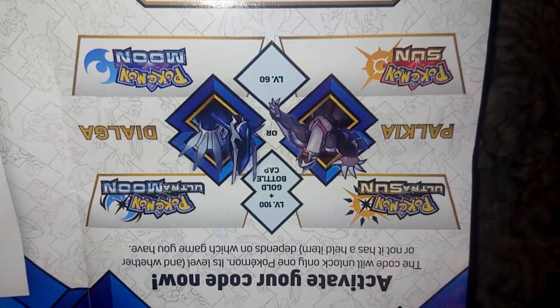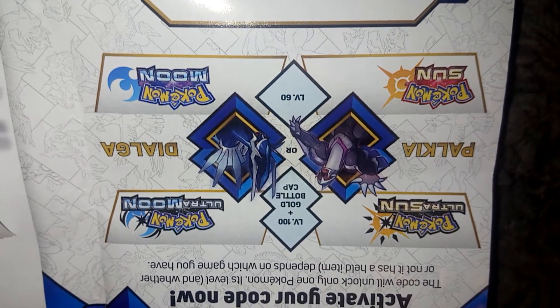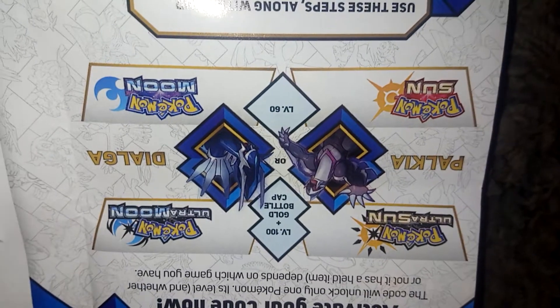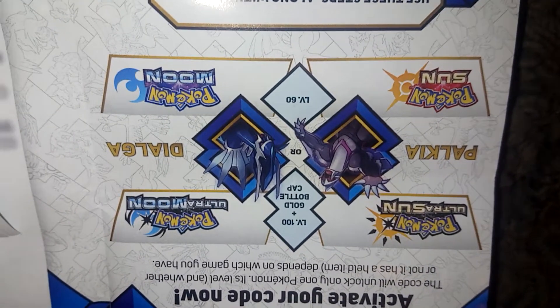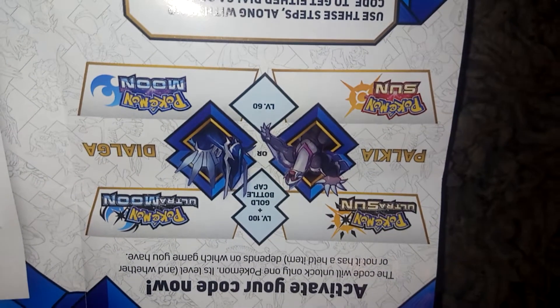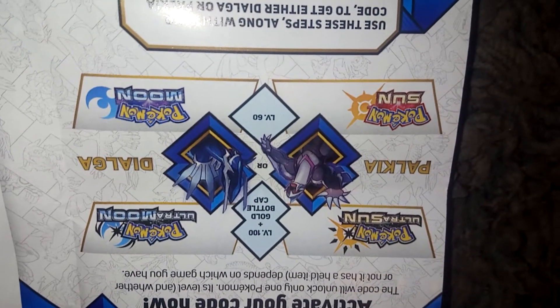As you can see here, if you get Sun or Moon, they are level 60 Pokémon. If you get Sun, you get Palkia, and Ultra Sun, you also get Palkia. If you get Moon or Ultra Moon, you get Dialga. In Ultra Sun and Ultra Moon, they are level 100 with a gold bottle cap as their held item.